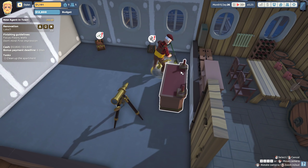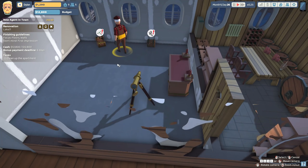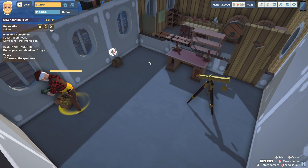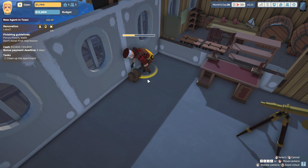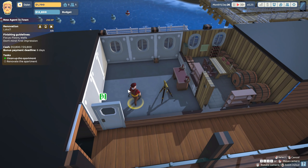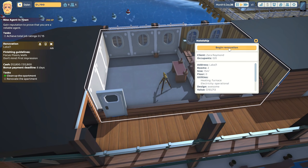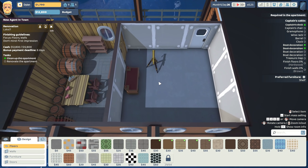I'm tempted to take the desk - I'm slightly tempted. Also that little chest is kind of adorable. I don't think I want to steal anything - not this early on. It feels like it's way too early in the game to steal things, I'm just getting started. It seems a bit risky.